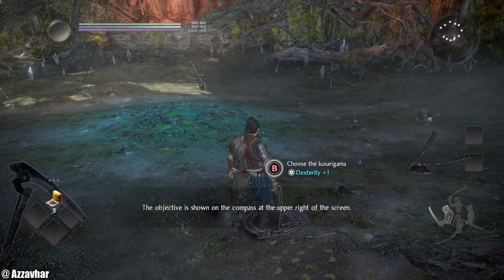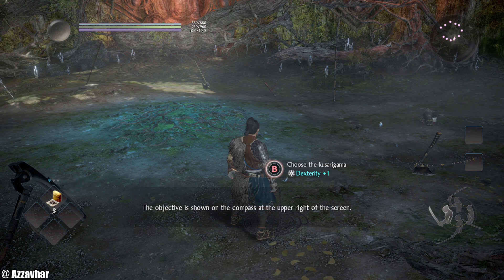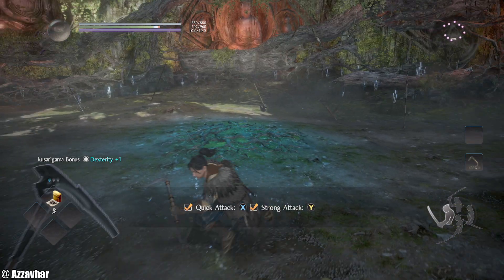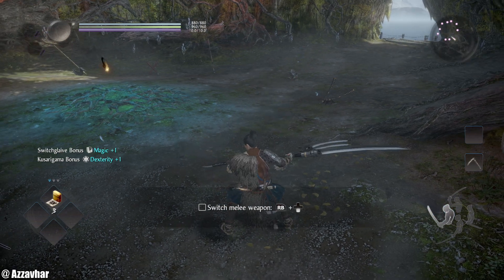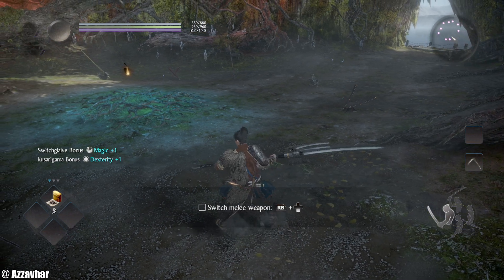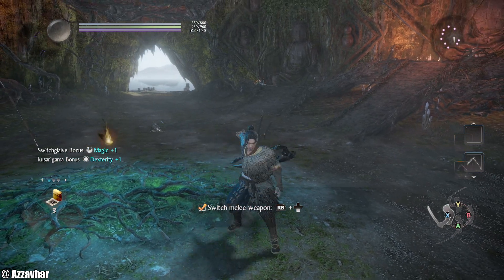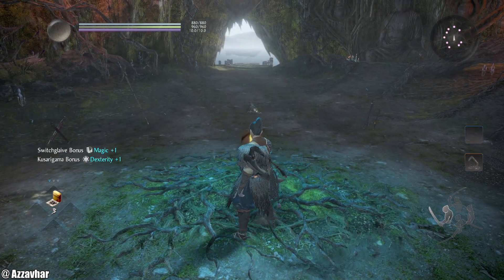The main stat we're going to be using for our ninja is dexterity, which means we use the Kusurigami weapon. This shows you can do X for quick attack and Y for strong attack. We're going to pick up the Switch Glaive here for plus one magic — we're not actually going to be using the Switch Glaive, but we will be using magic in our build a little bit later, so we might as well pick this up. You can hold down RB and press down on the D-pad to switch between weapon one and weapon two. Next we'll move on to the guardian spirit selection.